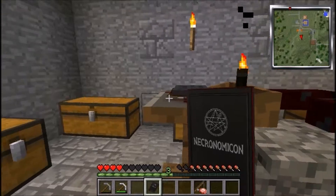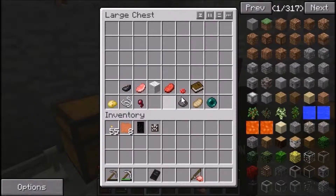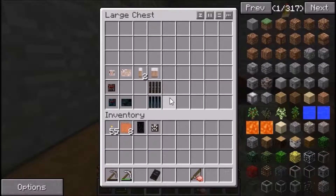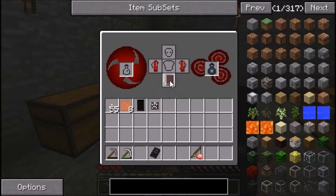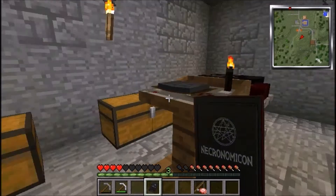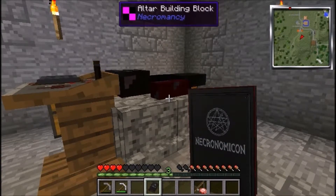I've just realised what the glitch is — I've just lost all my blood. Oh crap. I can't make loads of minions. Do I have one more soul in one of these chests somewhere? No — sad. So I just realised what the glitch is. If you smash this altar, you'll actually lose the bits inside, which I didn't realise. That's something you need to remember.